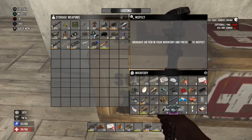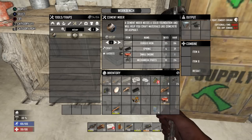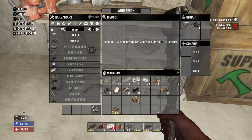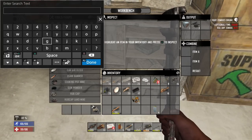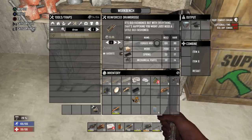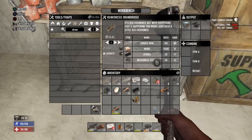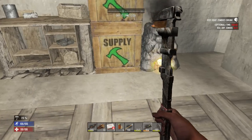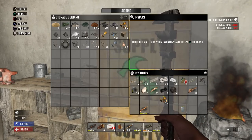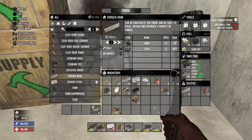We're going to go ahead and make our cement mixer. We have everything we need: forged iron, springs, a small engine, and 10 mechanical parts. Crafting it now — it's actually a quick crafting time, only two and a half minutes. Now let's look at our drawbridge recipe. Oh shit — we needed 30 mechanical parts! Motherfucker. I only have 15. I was really hoping to get to the drawbridge this episode.